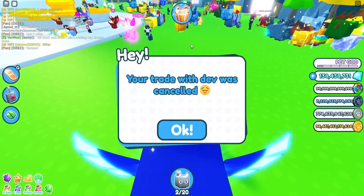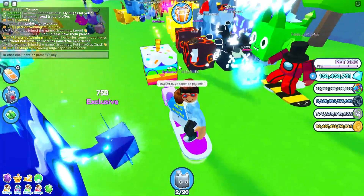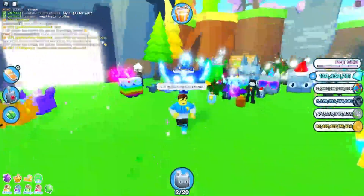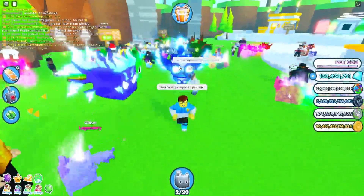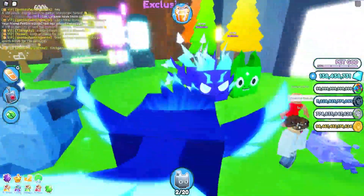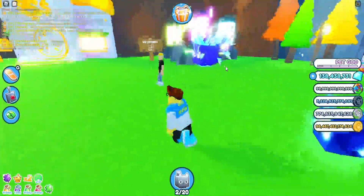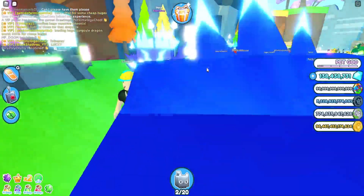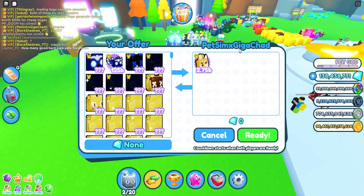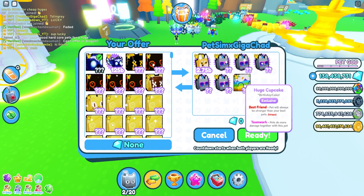I don't know which is my favorite now — the huge sapphire phoenix or the huge storm agony. The storm agony looks so cool, but I'm really growing on this sapphire phoenix. The phoenix is probably one of the coolest ones here so far. Temper's got a storm agony, I really want one of those. Pet Sim X Giga Chad sent me a request — stack doge, party cats, huge cupcake.